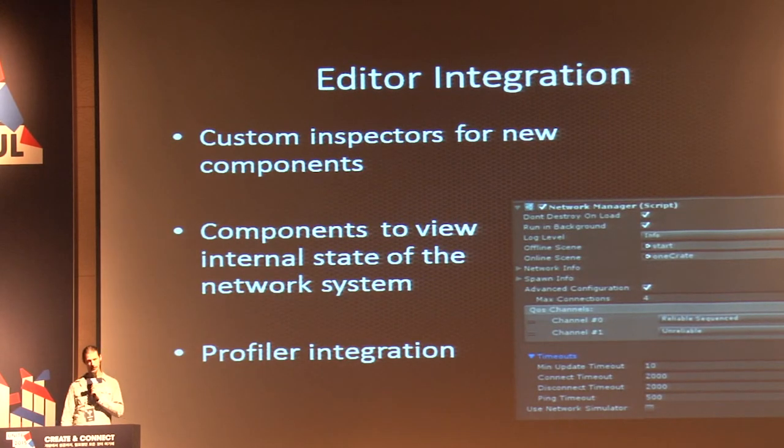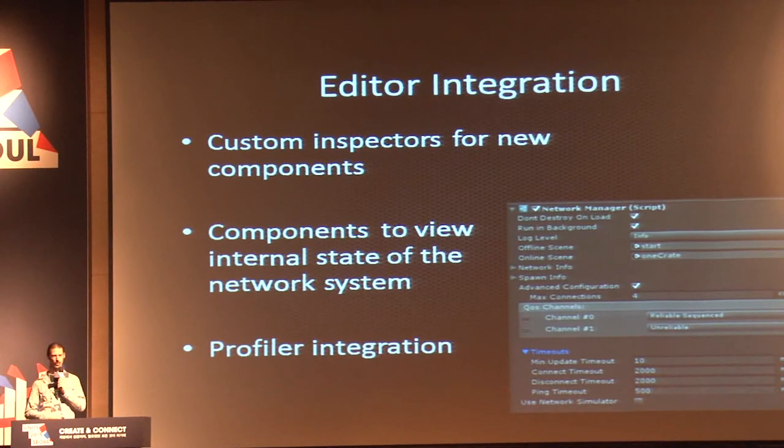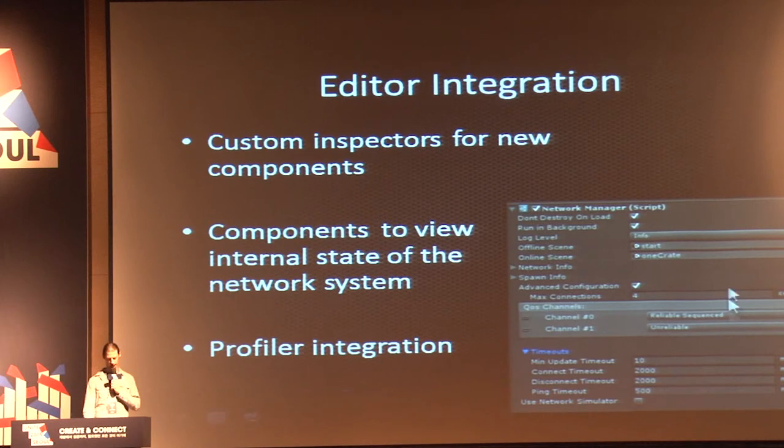All of the new engine components have new custom inspectors in the editor that give you quite a lot of detail. The goal of the editor integration is to expose a lot of the internals of what's happening in the network to the editor, because debugging distributed systems like multiplayer games is difficult. You can see there's a screenshot of the NetworkManager showing advanced configuration options — all of these things are also accessible through code via the low-level APIs, or through the user interface on the NetworkManager.